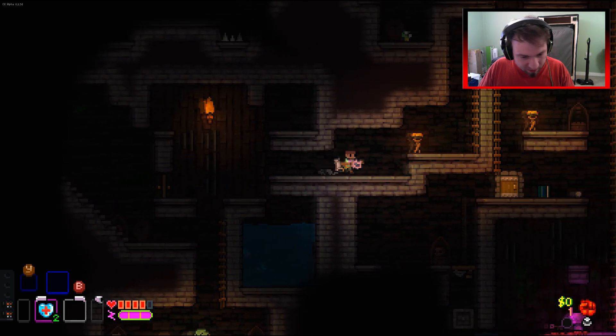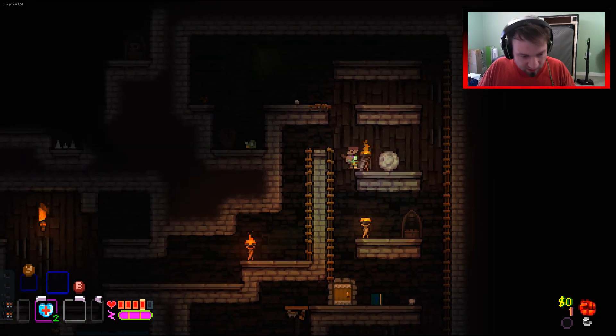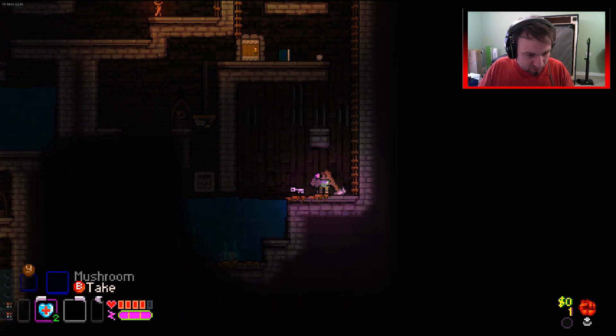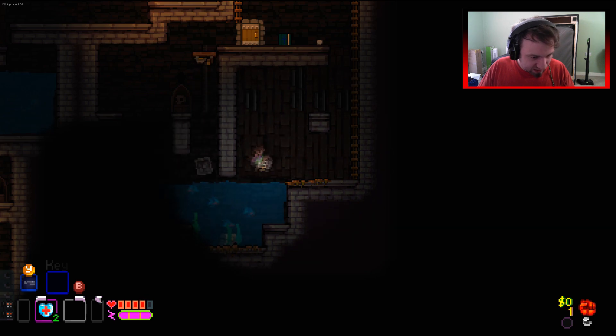There's a little grumble camp down there which we can deal with. Let's just check over to the side. We've got the key, actually. We don't have bad swimmer, so we maybe can get that chest.